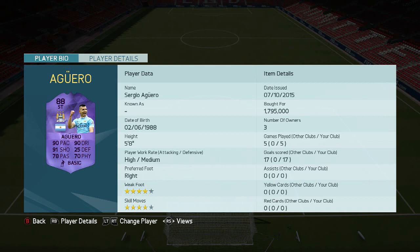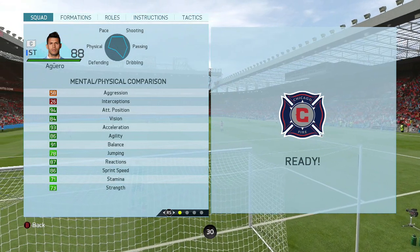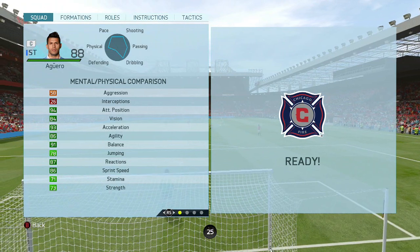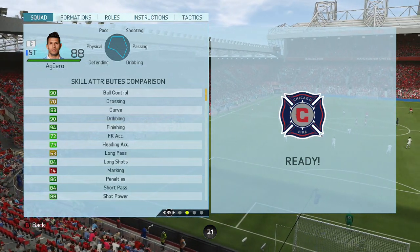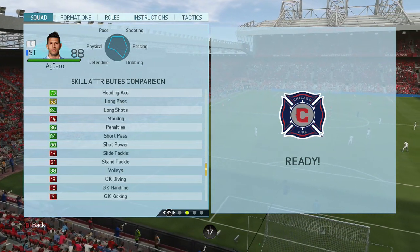We're going to get into the in-game stats. As expected, there's just a lot of dark green. You've got 94 attacking positioning, 93 acceleration, 91 balance. Moving on to skill attributes — a lot of dark green again: 90 dribbling as well as ball control, 88 shot power, 88 volleys.